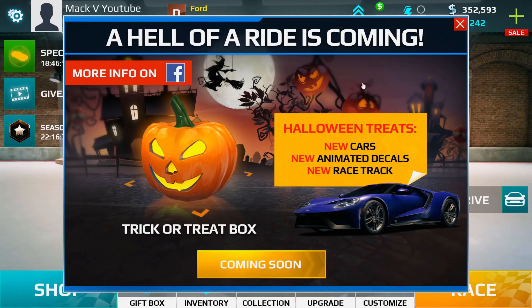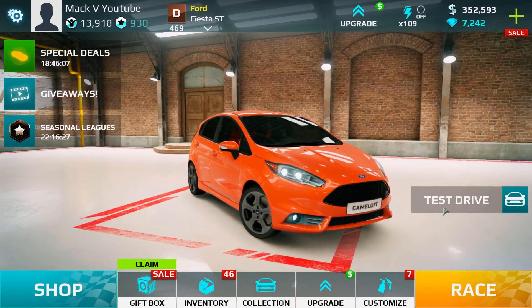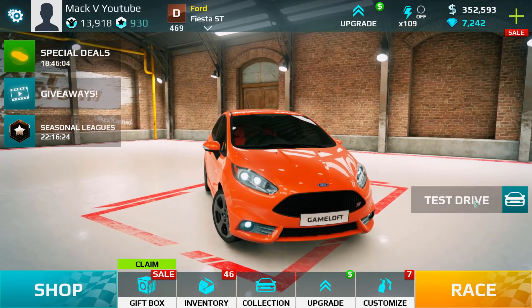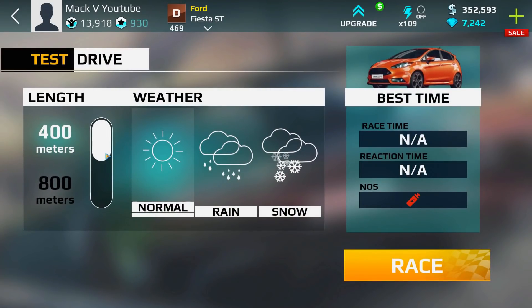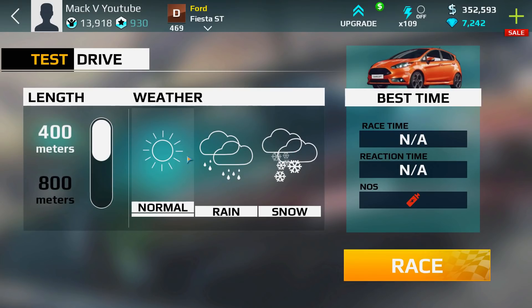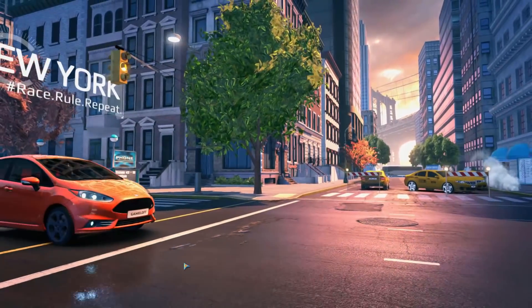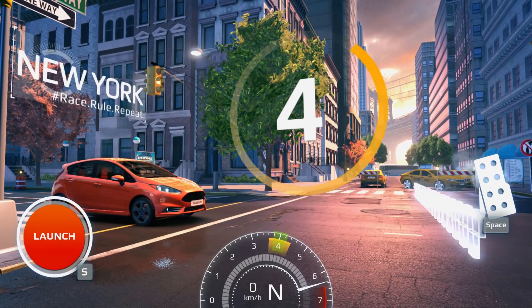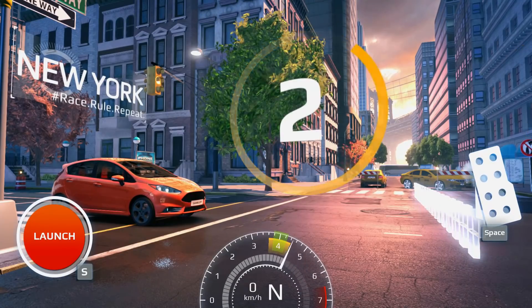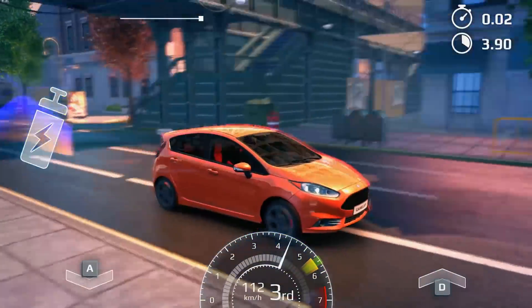Opening up the game we see the Ford GT, and the first thing you're going to see is the test drive feature. You can choose 400 to 800 meters and choose any weather condition you want. You have your best time tracked there so you can continually try to beat it. Test drives are going to be very important because of the changes they made to performance rating.